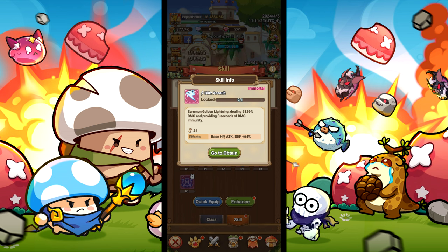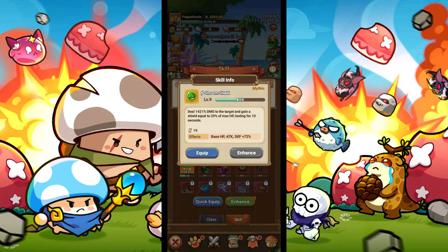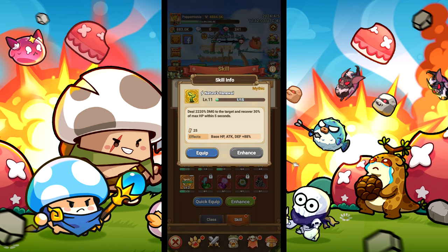For skills, we will need blitz assault to gain 3 seconds of being invincible, dazzled to stun enemies, disarm to disarm enemies, shroom shield to gain a shield every 10 seconds, and nature's renewal to recover 30% of max HP.